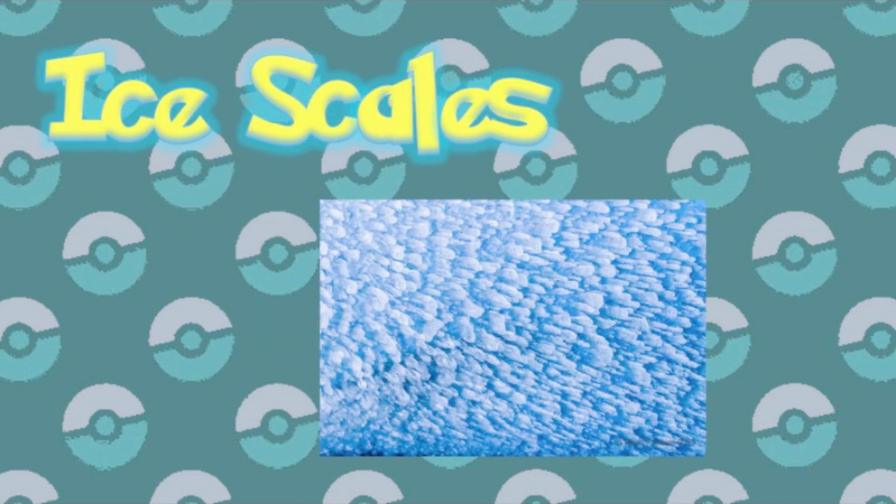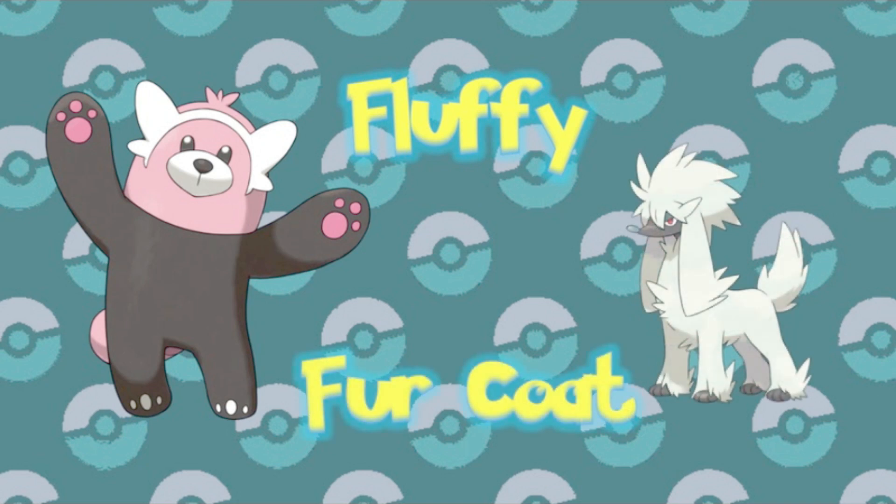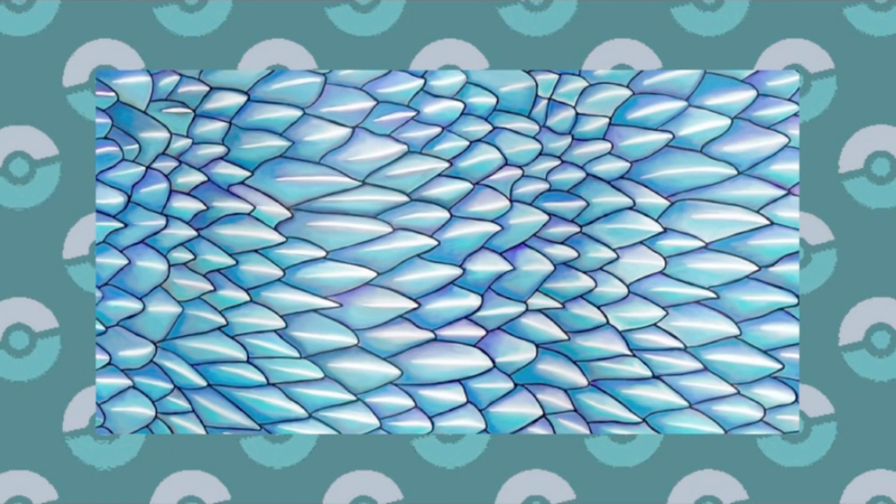Ice Scales is another new ability. It says the Pokemon is protected by Icy Scales, which halve the damage of special moves. This is pretty good, since we've had numerous abilities that deal with physical moves, such as Fluffy or Fur Coat, but we never seem to get the same blanket resistance on special moves. I'm sure this could come in handy in the future, and even if Ice Scales specifically wouldn't apply, they could make one with the same functionality.